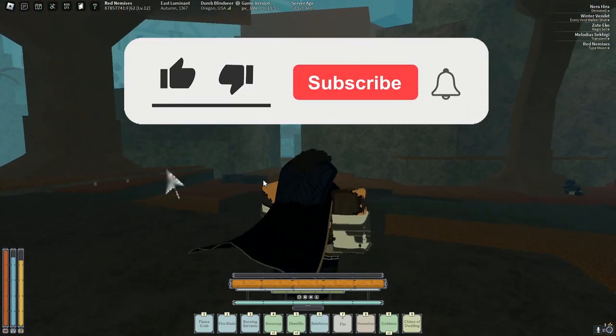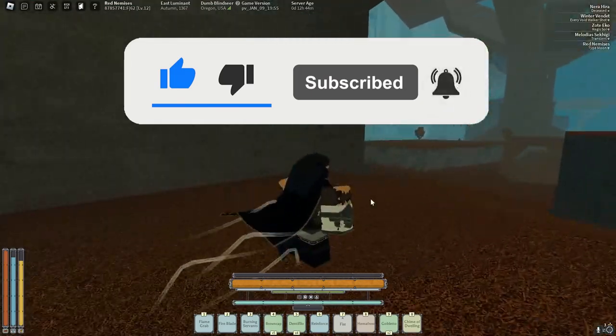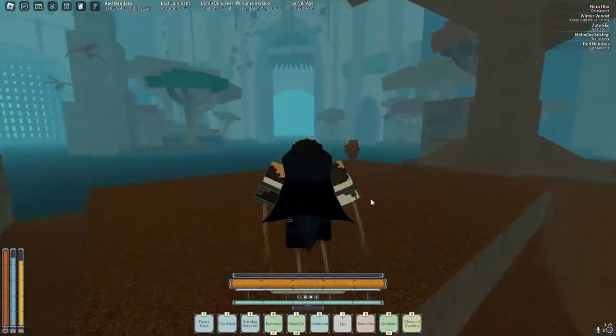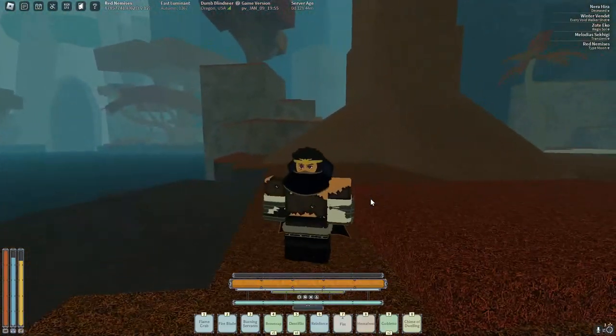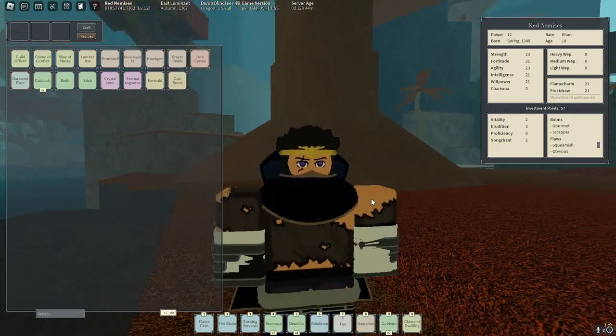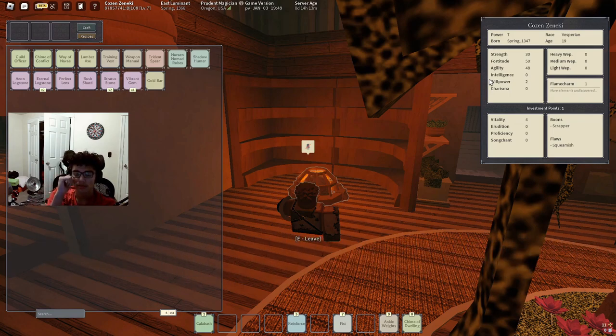Hey guys, Flame here, and today we're on episode two of my Light's Final Toll flash fire build — or flash freeze, I forgot what I'm calling it. I told you I was gonna get on a con to fix our stat mistake, and I did. This build is literally only possible if you go grammar or con, so I have to go con.